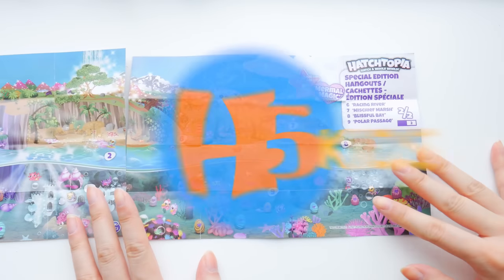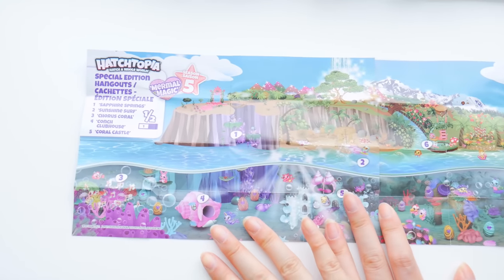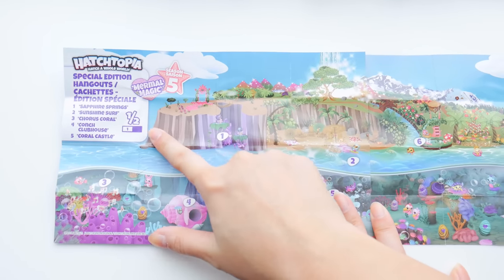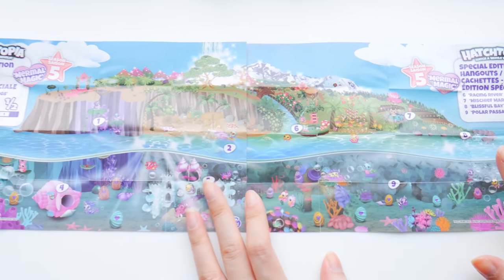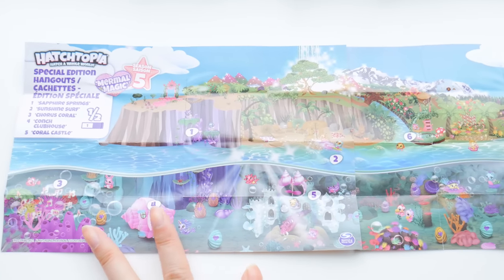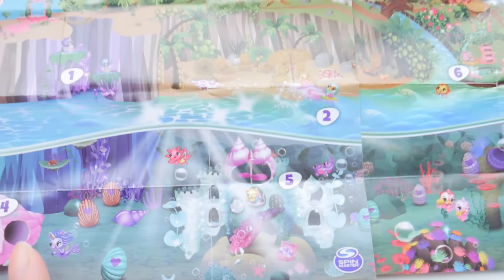In our last video, we only got the second part of our map, and now we've completed it. We got the whole island because we just got number one of the map — see, one of two, and then two of two. So we got the entire map, which is really, really cool. After this, let's dive right in and open our Hatchimoles.